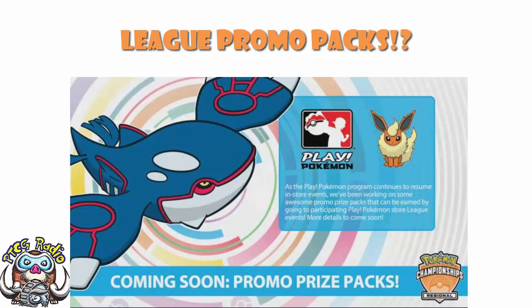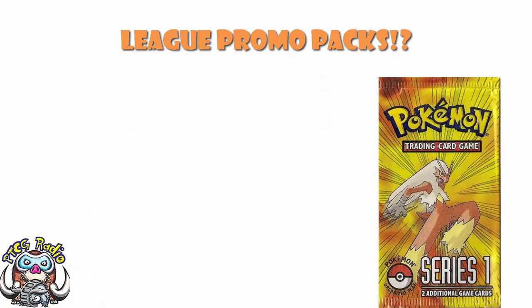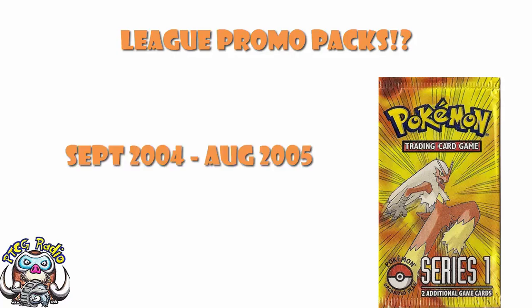You see, what used to happen — and I've got to give a shout out to Bulbapedia here, both for the images of the Pop Packs and for reminding me about some of the information. Bulbapedia is a pretty cool website for stuff like that. There was Pop 1 that came around — this was the first set. Pop 1 came around and it was given out at Leagues between September 2004 and August 2005. Essentially, what it was is you would go to League, and basically, if I remember correctly, you would get yourself a little card, and every time you played a game you'd stamp the card, and when you got to a certain point on the card, you'd get a Pop Series 1 pack.